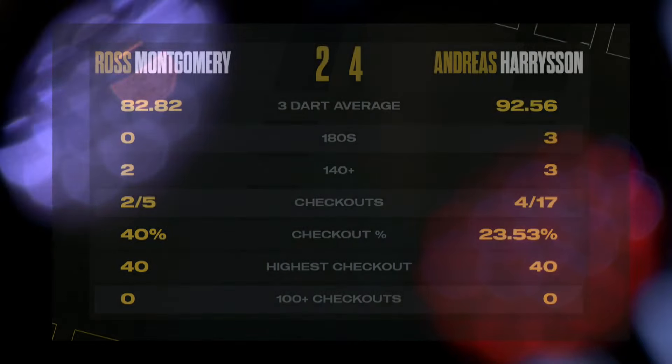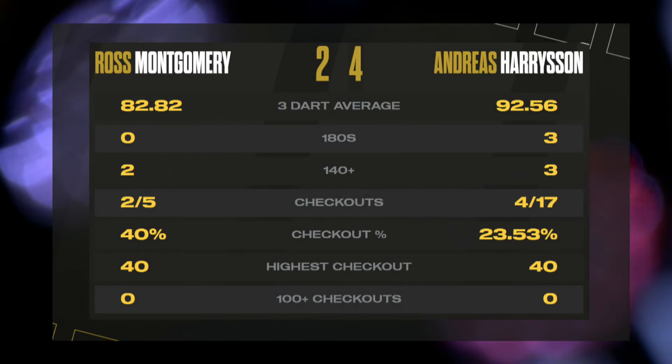It's a victory that takes him to three wins from three. Again, another good performance — an average of 92.56. The story could have been so different. It's the effectiveness of Andreas Harrison in picking up wins, and he gets another one — 4-2 over Ross Montgomery. Coming next, hoping to join him with three wins from three: Mike Warburton, who takes on Darren Barton.